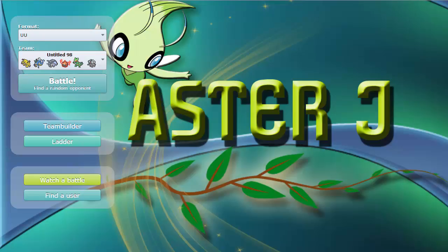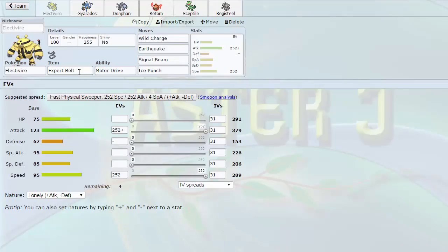What is up guys, welcome back for another live in the UU tier. Today we have a pretty cool team. I'm using Electivire in the tier — it's normally an NU mon, but I decided to bring it up to this tier just for fun. We're bringing a Motor Drive Expert Belt set with Wild Charge, Earthquake, Signal Beam — which is for Celebi — and Ice Punch. Very nice set.